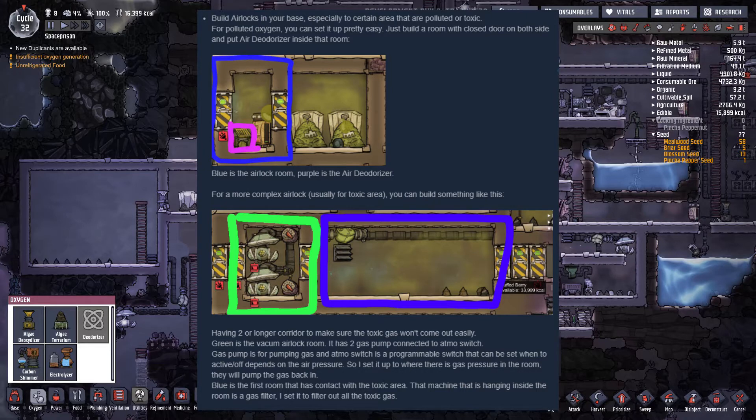We don't have access to that. For a more complex airlock, usually for toxic areas, you can build something like this - and there's another picture. Having two or longer corridors to make sure the toxic gas won't come out easily. Green is the vacuum airlock room.